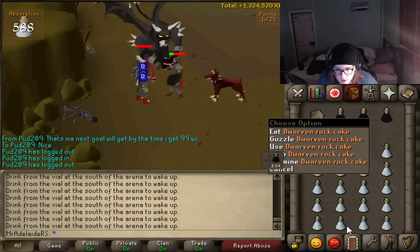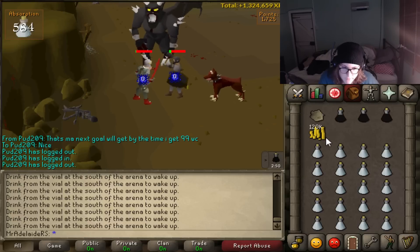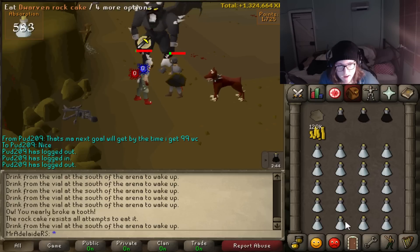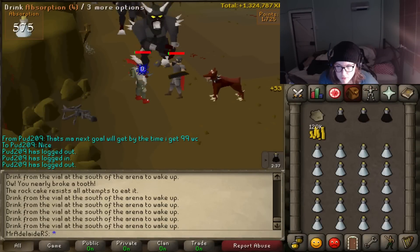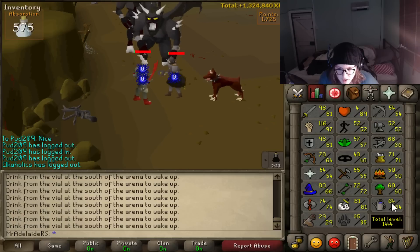Same thing with the rock cake: once your health regens to around 13 or 14, you want to let your absorption pot run out, pray again, and then start spamming the rock cake. While you're praying they won't be able to hit you. Spam the rock cake until you're down to about two health again, take off prayer, refill absorption pots all the way back up. You just keep doing this cycle and you're getting XP — it's seriously just AFK and easy.